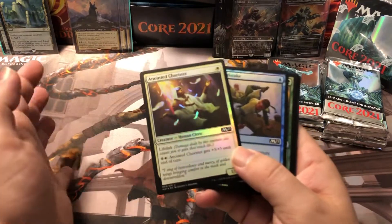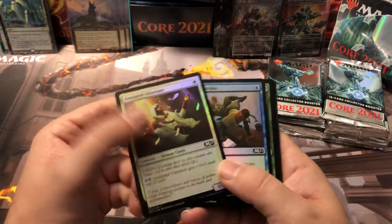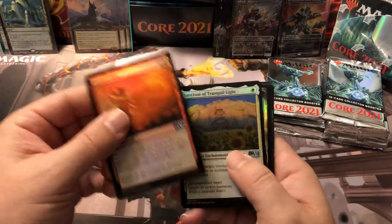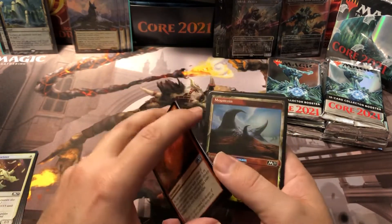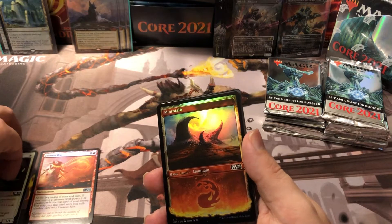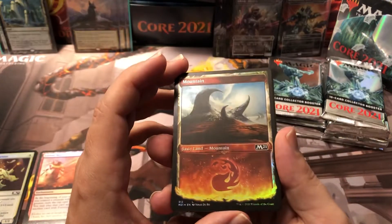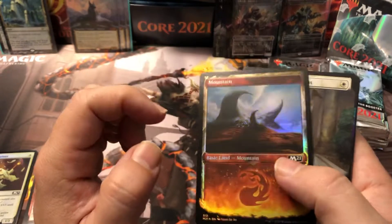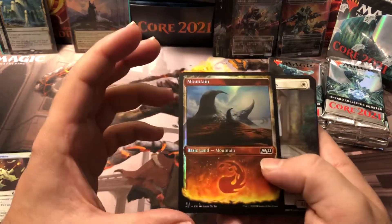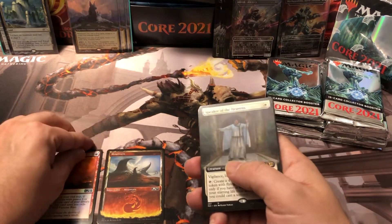This little guy in draft — awesome little Anointed Chorister. If you're not familiar with the layout of these packs, you get your token in the back, but the packs are actually backwards, so the token's on top. You'll have four commons all foil, then two uncommons that are foil. In this case we got a Shrine, and then you'll get your planeswalker border cards — alternate arts because they're using the planeswalker art border they did for each planeswalker in this set.